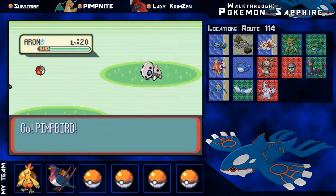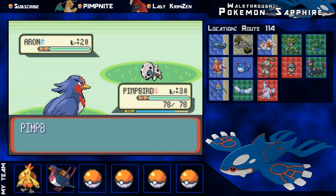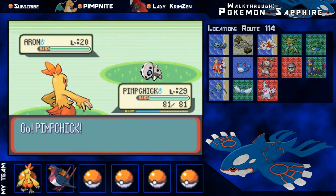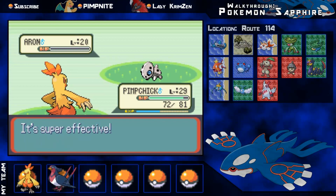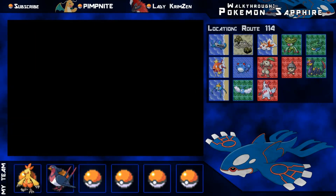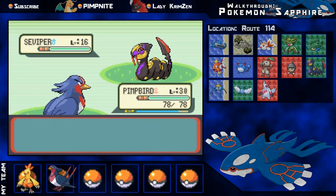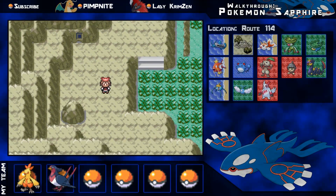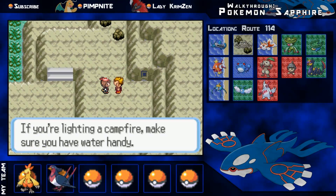I cannot do absolutely anything to this thing. Even though I'm 10 levels higher, none of my moves are very effective against it, and defense is Aron's main key. Aron goes for a Headbutt — that's not going to do anything to me. Double Kick is super effective against Aron, so one should take it out with ease because I'm 9 levels higher. Aron goes down — 205 experience points and another trainer defeated. That guy gave me quite a bit of cash: $1,200.